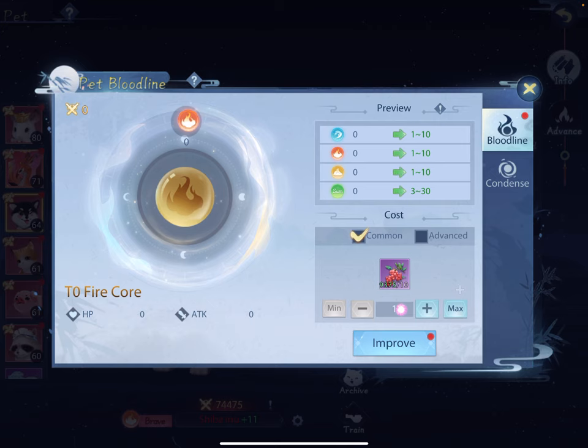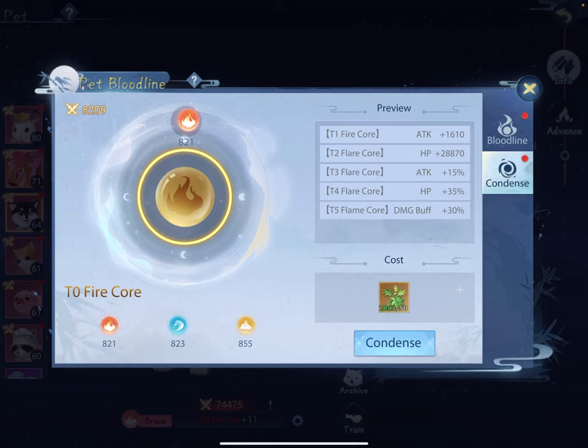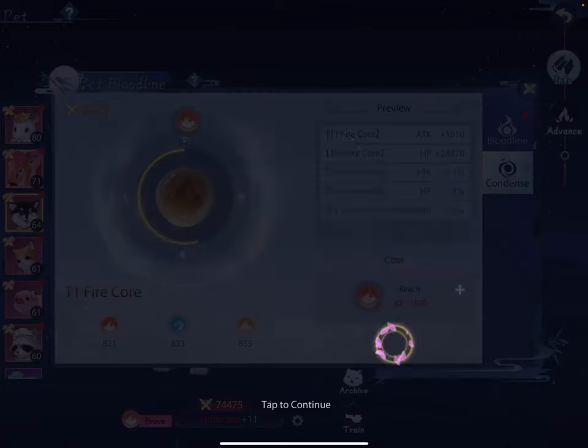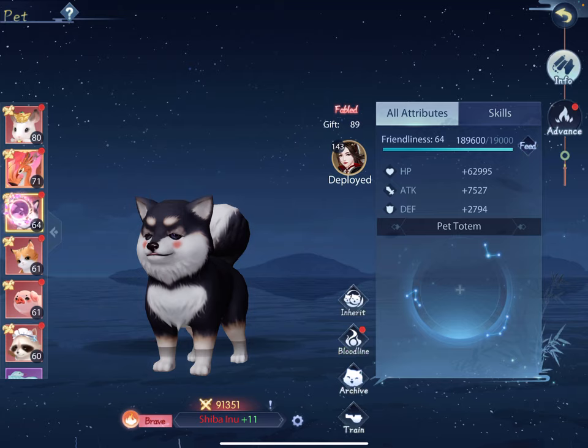I definitely want to increase my bloodline for my Shiba Inu. I'm gonna do 150 — that's 1,500 — and we land at 821, so it is a little random how much it takes to get you to that 800. It could be less than 150 or slightly more. I'm gonna consolidate. Man, I have so much star anise and not enough magnolia berries. Developers, if you're listening, we need more magnolia berries, please.